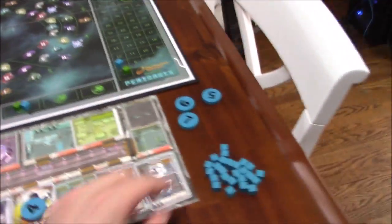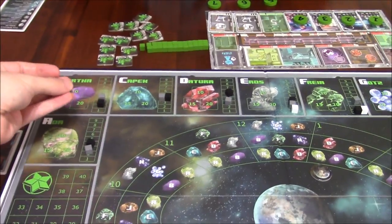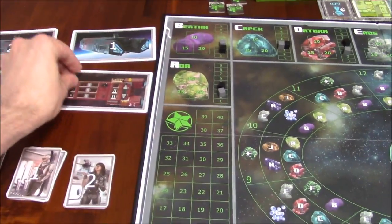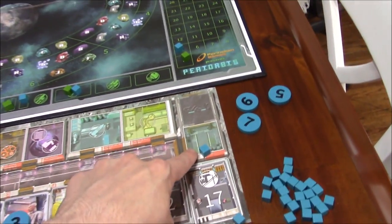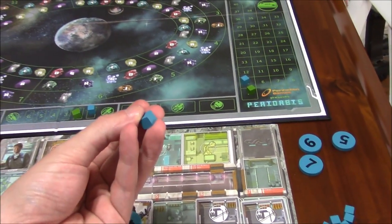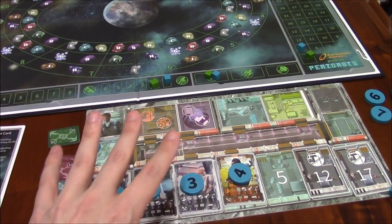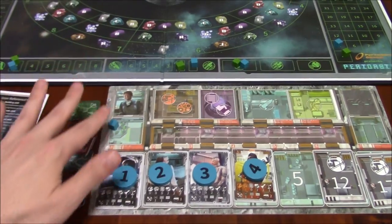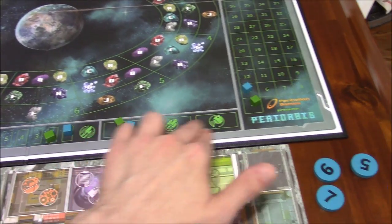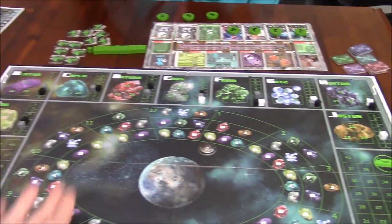These cubes are two-fold. They can be used to represent a player's ore — you'll be mining ore from these asteroids and can sell them, complete contracts on transport ships, or put them into your storage and then sell them for money and victory points later. You can also use these cubes for research. If you take the research action, you can generate research, sell that research for money, or use it to upgrade your engine track, which allows you to go further out on the board. The game is played over 12 rounds.